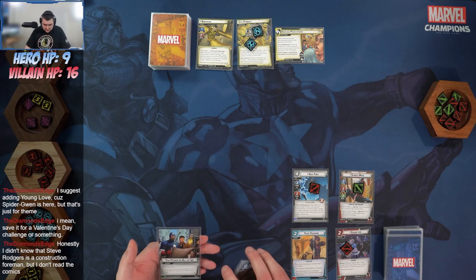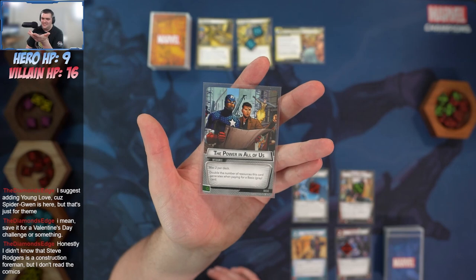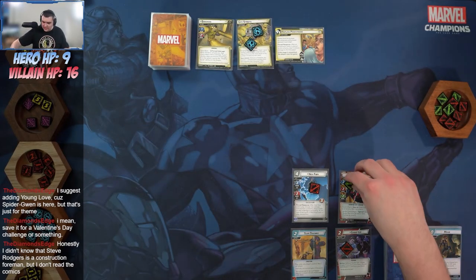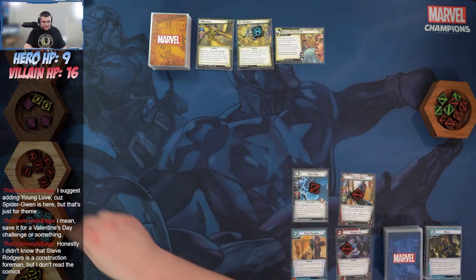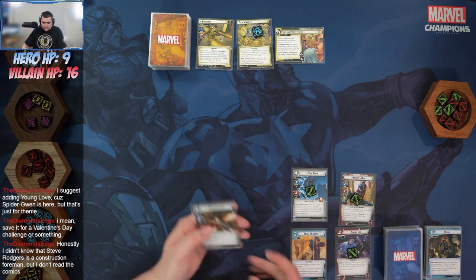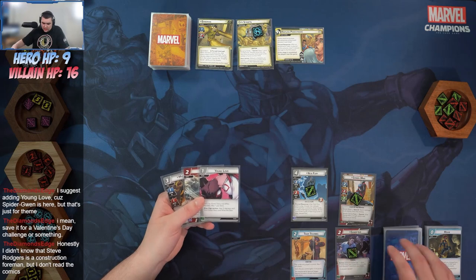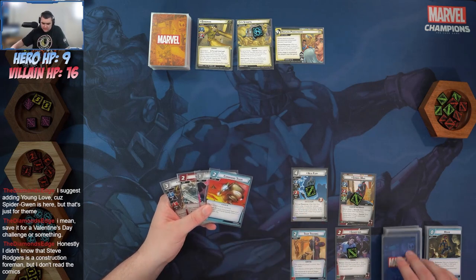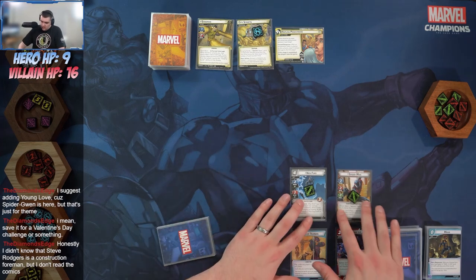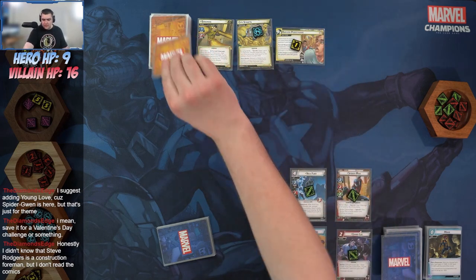Exhaust Spider-Man to remove two counters — that'll be my turn. Drawing up: Mockingbird, Web Shot, Young Love, Command Team, and Energy. Starting out next turn, we'll place one threat on the main and then Sandman attacks.